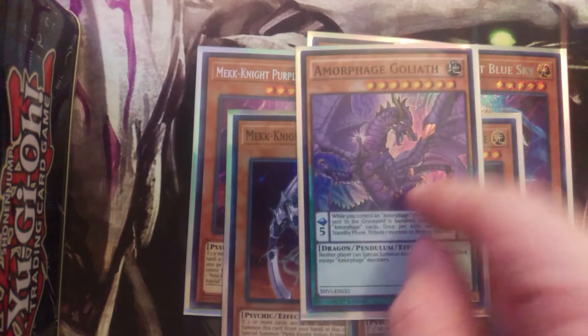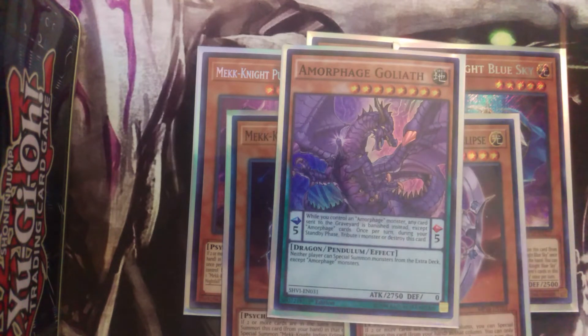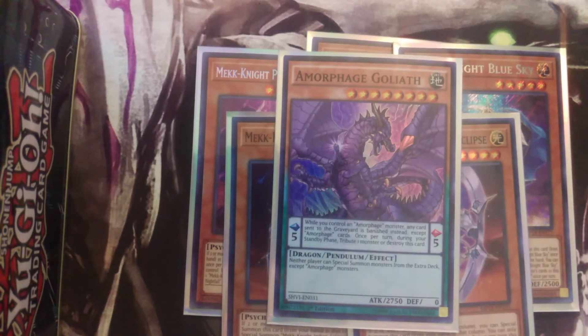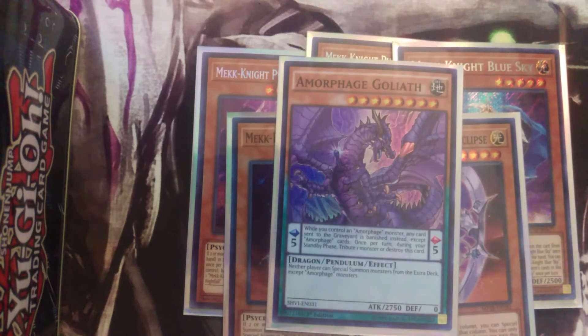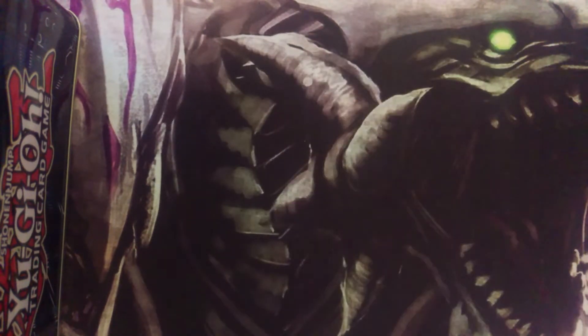To round off the monsters, we are running one Nibiru — Goliath — because this deck doesn't necessarily need the extra deck. It will benefit greatly from it, but you can just steamroll your opponent with him to shut down their extra deck. Your Blue-Eyes monsters can pop cards and go for OTK damage to one-shot opponents, which is great. He basically shuts down the entire extra deck.